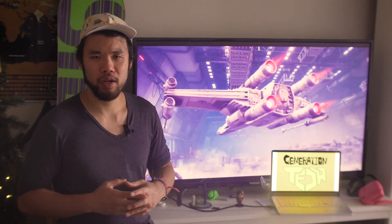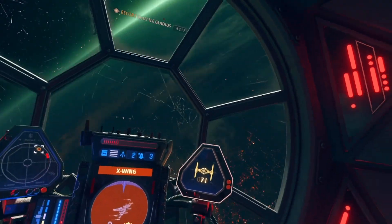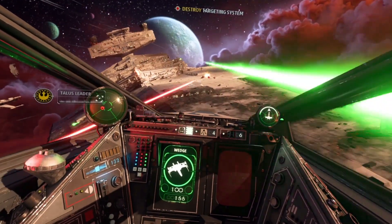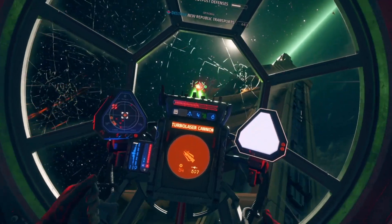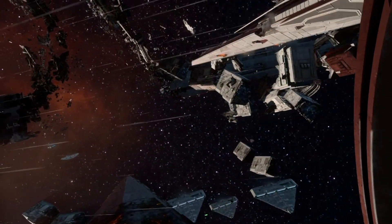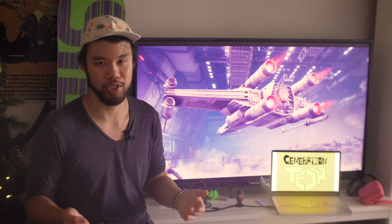While the proton torpedoes and concussion missiles seem to do the right amount of damage, sometimes the capital ships you're flying against feel a bit too underpowered. This might depend on the difficulty setting, but generally a direct turbolaser blast should be able to destroy any ship, even support ships, in one shot. But numerous times, even in my unshielded TIE fighter and very lightly armored A-Wing, I was able to shrug off multiple blows from turbolaser emplacements. This basically made stripping larger capital ships a lot less stressful and challenging than it should be.